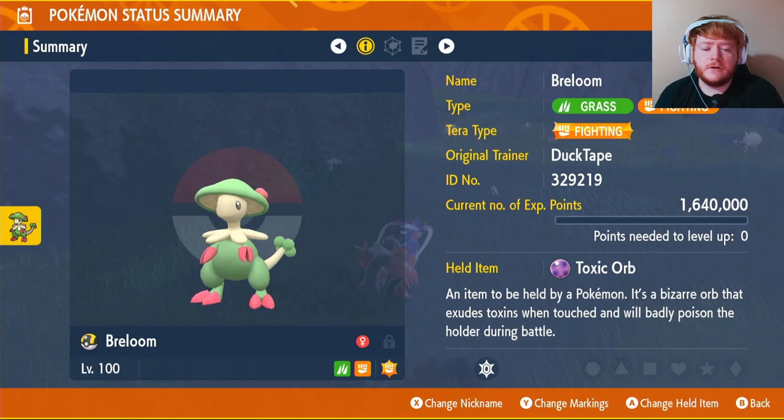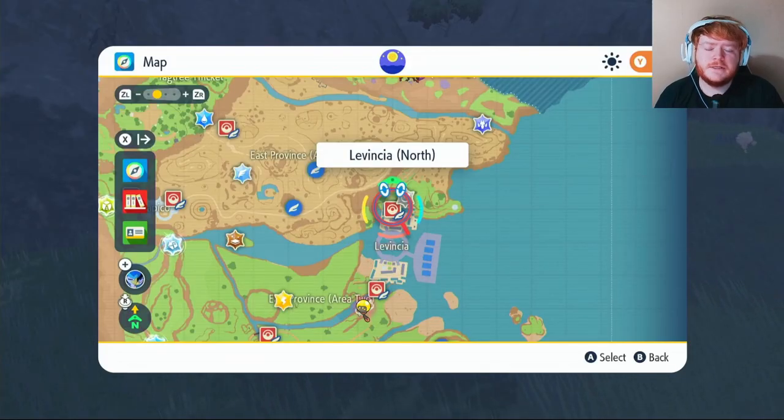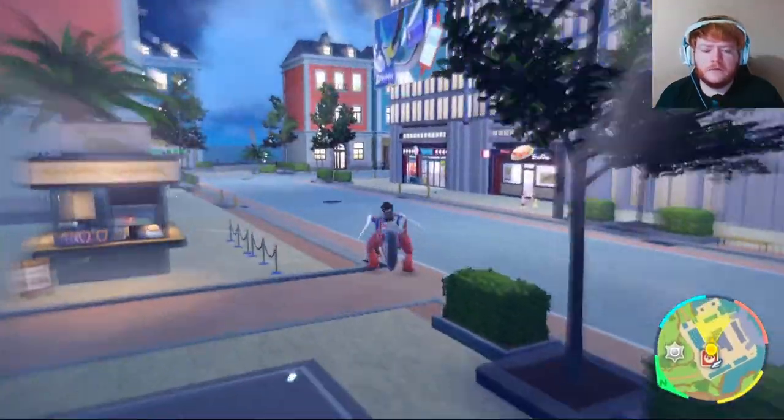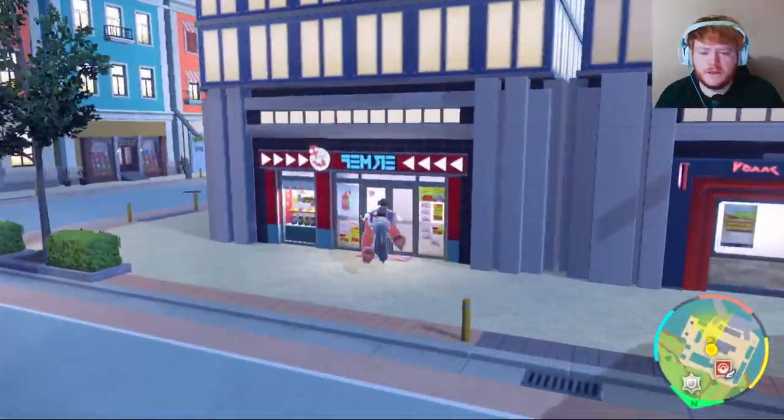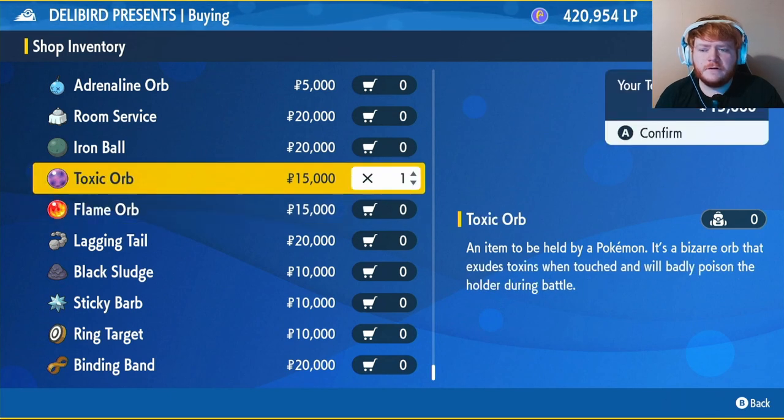Now the held item we're going to be using is the Toxic Orb. First, fly over to Levincia North. Once you're here, head over to the Deli Bird Shop. Scroll down and near the bottom there will be the orbs - you want to buy the Toxic Orb for 15,000.